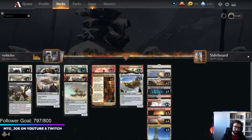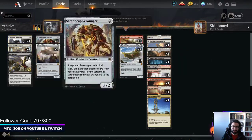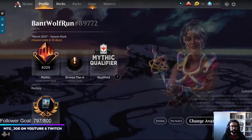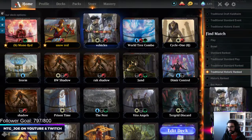Sometimes with these deck techs you talk it through. So Crippling Fear - notably this is a Dwarf deck, so we can just name something like Assembly Worker or one of our creatures and be fine. Currently at 209 on the Mythic Ladder, so let's play a couple games and see how it goes.